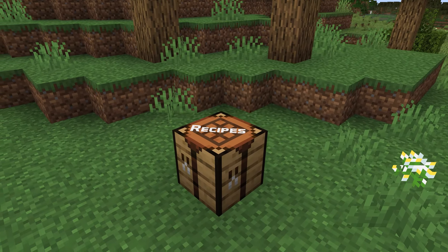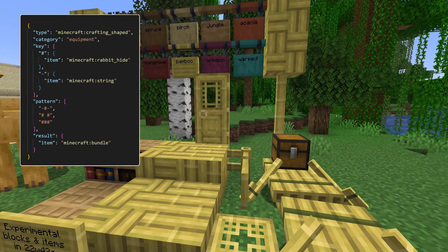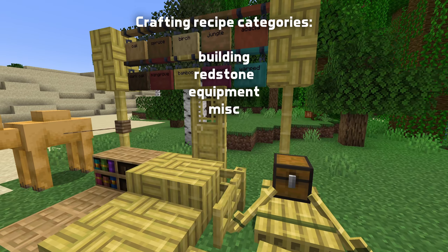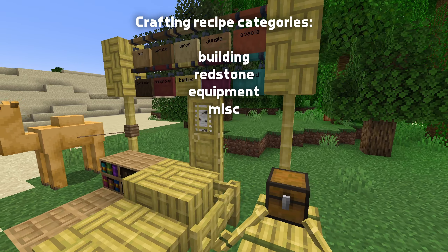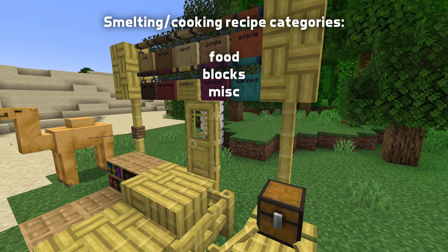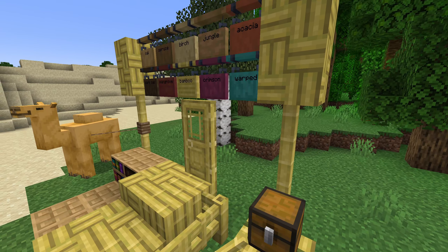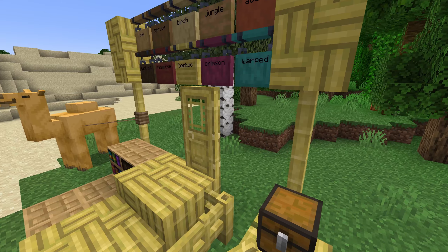Let's move on to recipes! Which crafting book tab a recipe appears in can now be controlled by recipe data through a field called category. For regular crafting, the available categories are building, redstone, equipment, and misc, where misc is the default. For smelting and similar item cooking recipes, the available categories are food, blocks, and misc, with misc again being the default. Some recipe books might collapse categories into fewer tabs, and the exact mapping might change in the future.